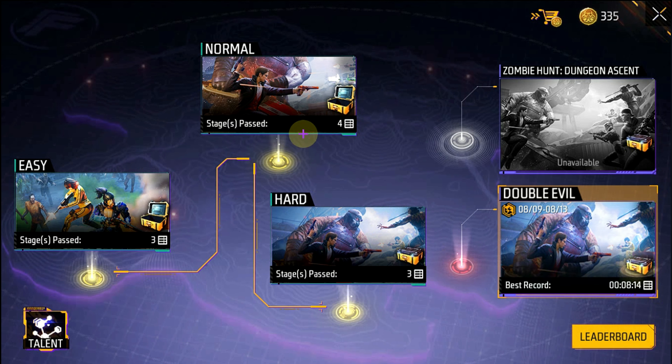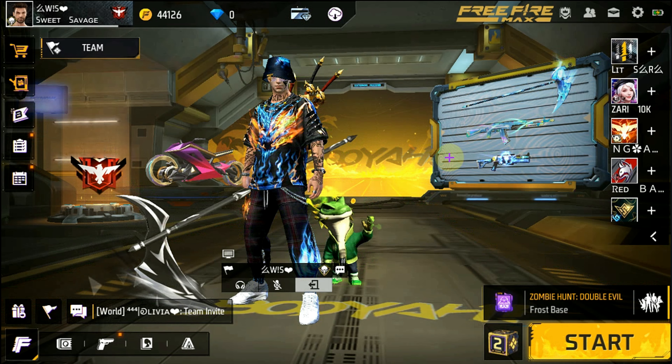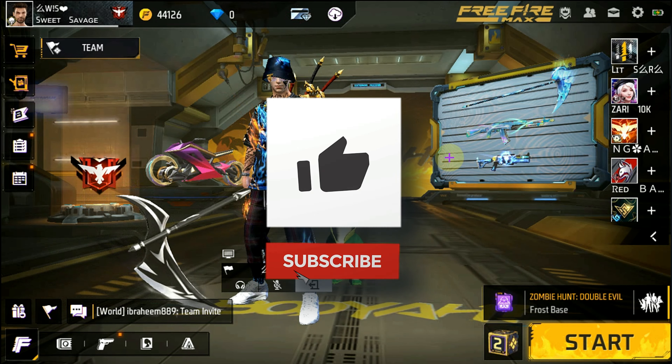Easy and normal difficulty you have to play in the beginning. After that, you will have to play harder levels in the game to get more tokens. After collecting enough tokens, you can claim any gun skin you want, and all the attributes are very good.